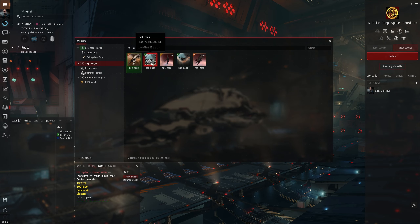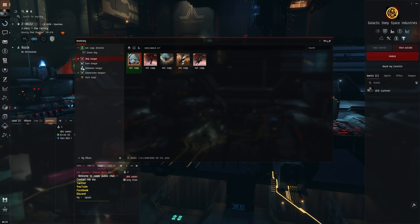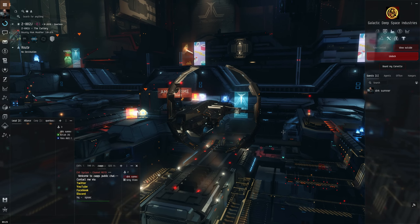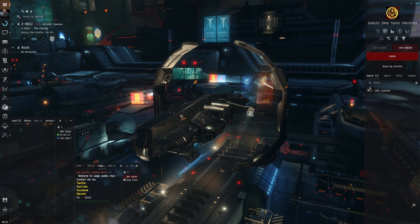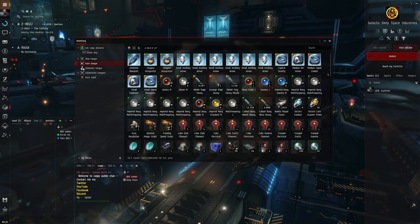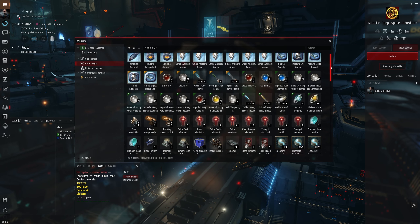I've got pretty much everything for the Legion fit, I just need to get a web for it. The main thing I've been using just casually over the last week or two is the Astero. I've just been logging in for an hour or two hours, seeing what's there to explore, running the data sites and the deads and things, being super casual. I think about a billion of this is in the Legion fit.